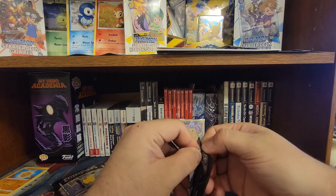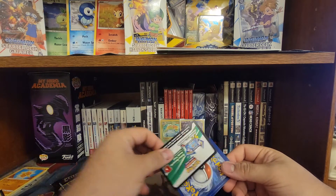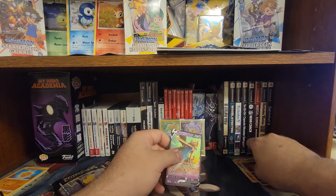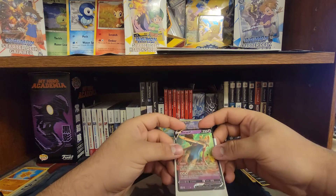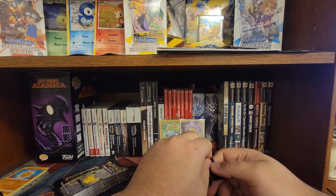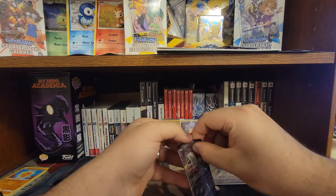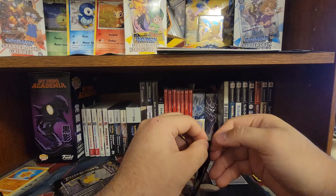Now we're looking for the full art Mew. Let's go ahead and put the code to the side. Let's see what we got here - oh we got this again. Cosmog, Reshiram, and a Zacian V. Not bad, not bad, not bad. I'm gonna go ahead and put this in a sleeve. I don't know what the value of these are but I'll probably search them up later on. Let's see what else we got here - man, these packs are really hard to open.